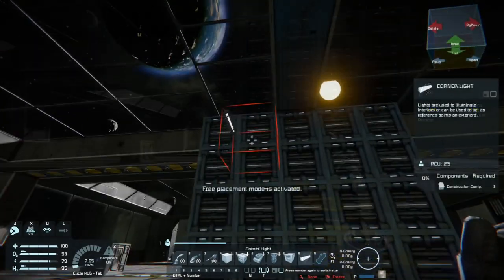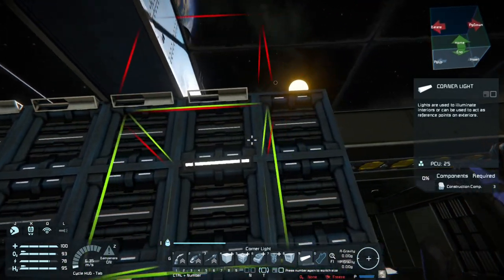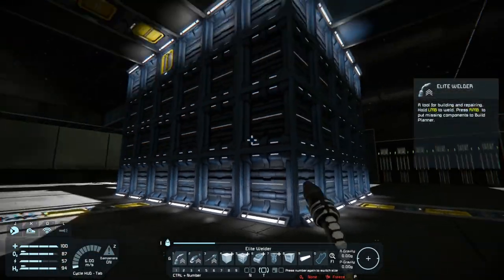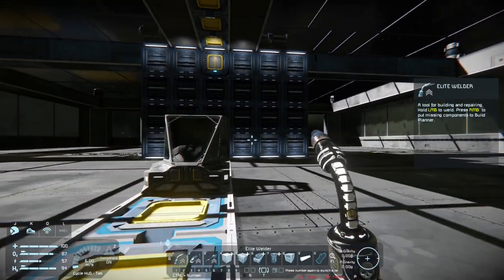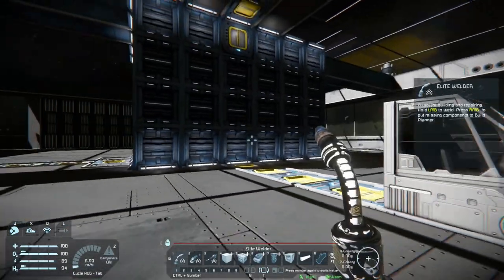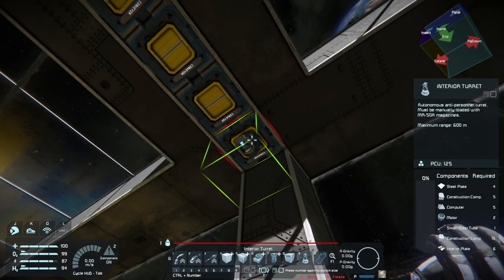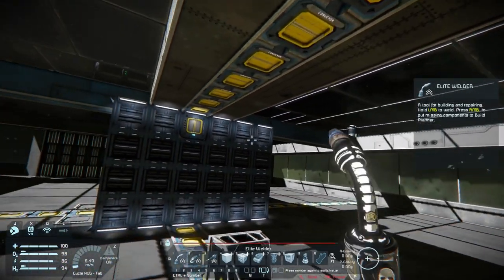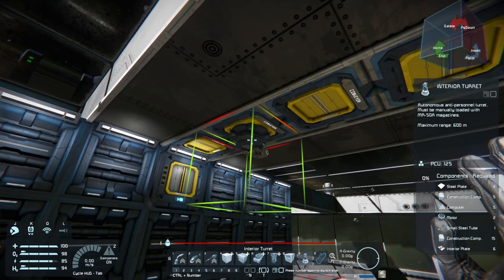Most of the time when people enter your ship they're not going to be carrying a tank — just rifles or pistols. Shooting these walls with a rifle or pistol is going to take a very long time to get through. Just adding some aesthetic lights so we can see around this place — it kind of looks like a tesseract. Oh yeah, interior turrets. In case anybody gets into your ship, these interior turrets don't really take on big ships or drones, but if there's personnel or spiders or wolves, it'll take them down.